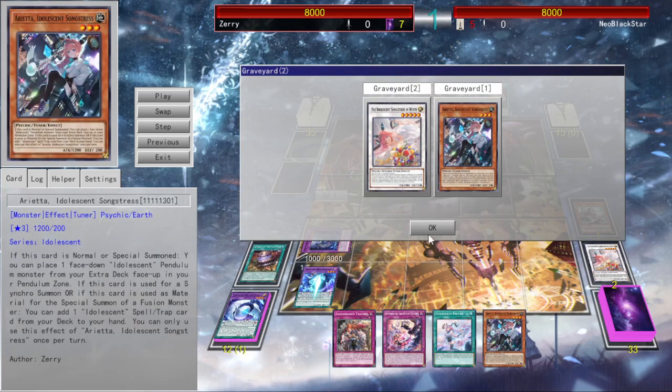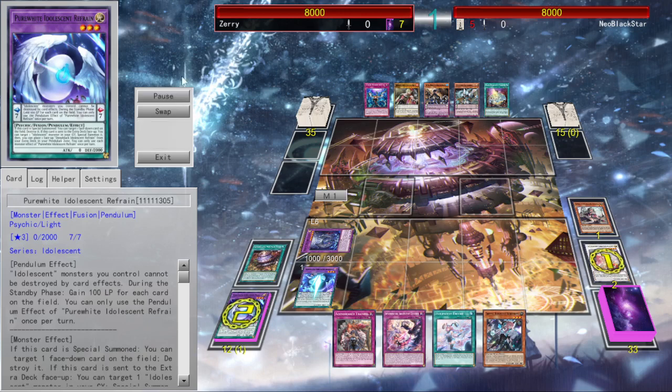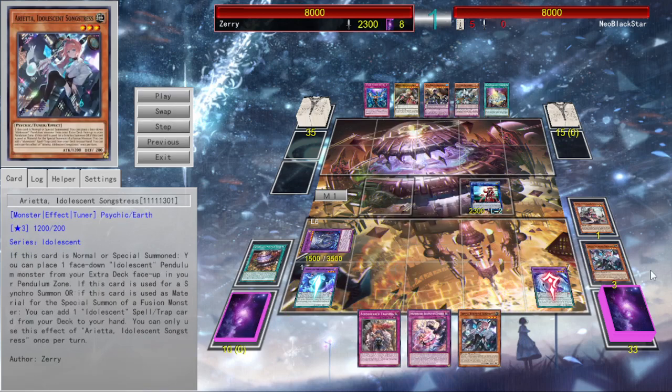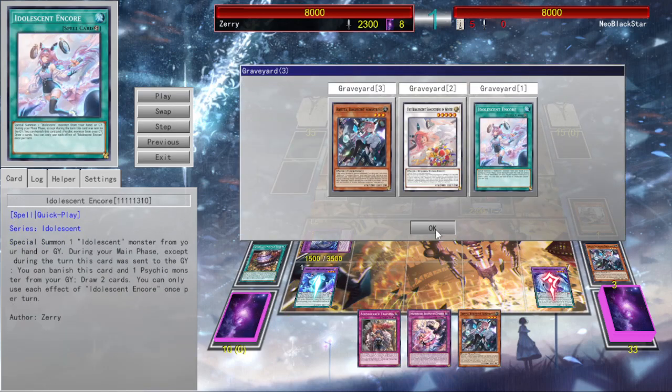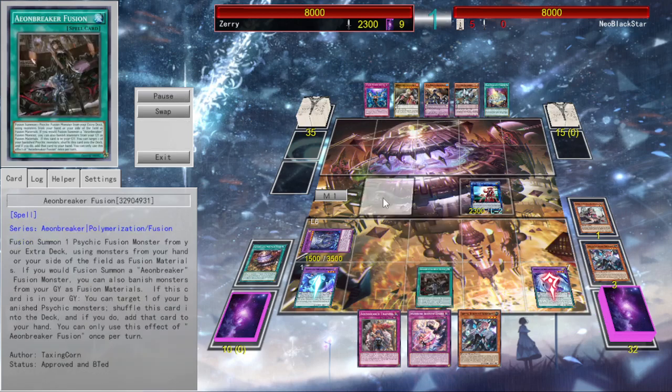When White goes, I can summon one from the graveyard. And then when Idle Essence Sunstress in White goes, I can scale one from the extra deck. So just like this I have a good setup with Idle Essence Encore, giving me another body to make Jayden, which is the key card in all Aeonbreaker and Psychic strategies because it only uses any two psychic monsters and sets your fusion spell from the deck. Which I do here.